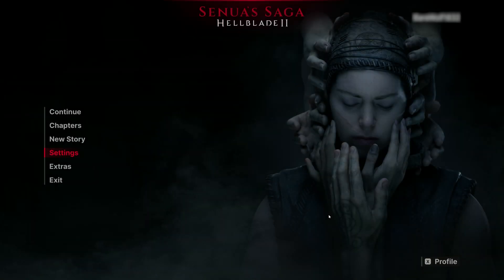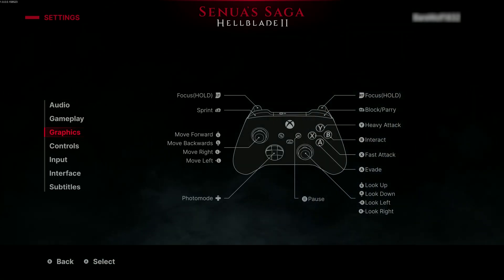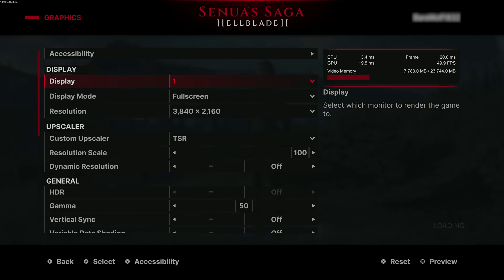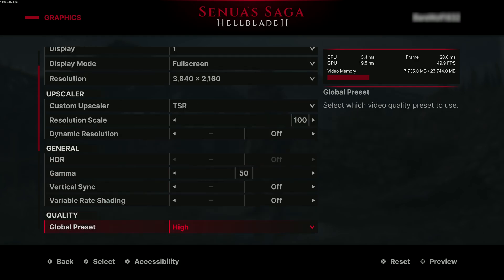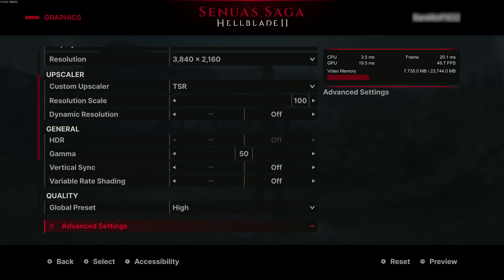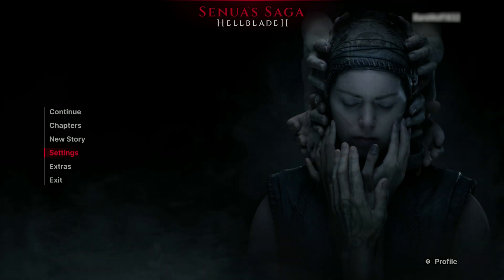Welcome back to another video. Today we're taking a look at Senua's Saga: Hellblade 2 on the RX 7900 XTX. We're going to look at 4K native with maxed out settings, also take a look at some FSR, and I've gone through all the graphical settings to point out some of the most demanding ones you can tweak to gain quite a bit more performance at very minimal visual quality loss. Let's begin with native 4K, 100% resolution scale, high graphical preset.